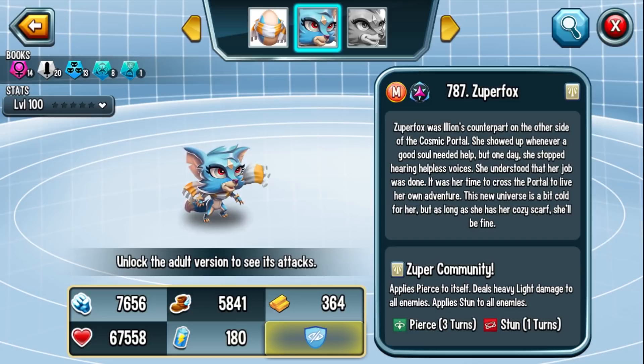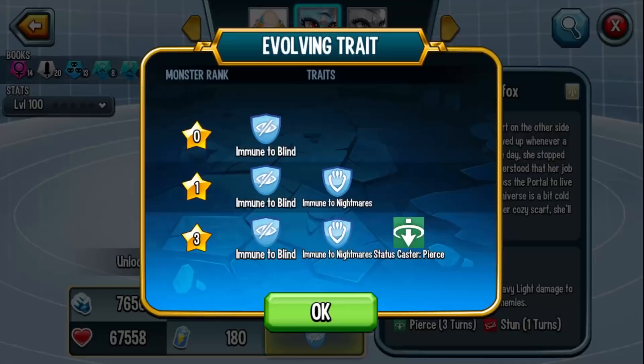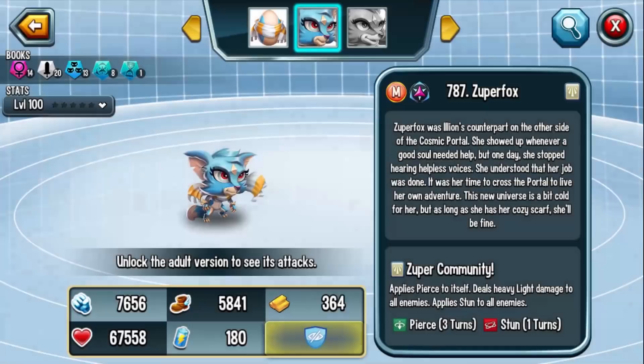Some monsters with this low life stat tend to have the revival essence, but unfortunately Fox doesn't. For the trait, you are immune to blind and nightmares — which counters Fompidastro, who can do both. At rank 3, there's the status caster: Pierce. As a light monster, you have an elemental advantage against Shelleys, Lindworms, and Fompidastro. You can probably one-shot them depending on your runes, making Fox a strong main defense option.